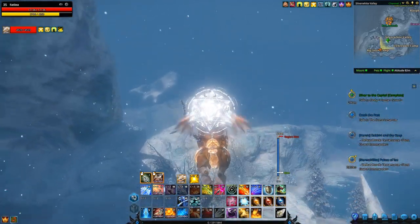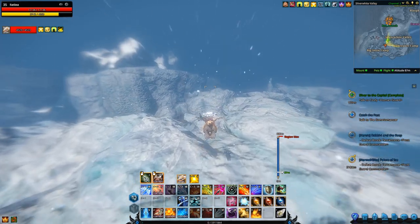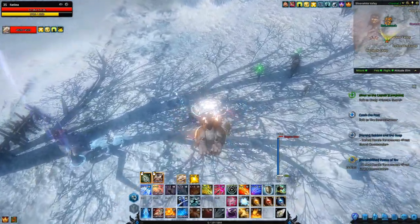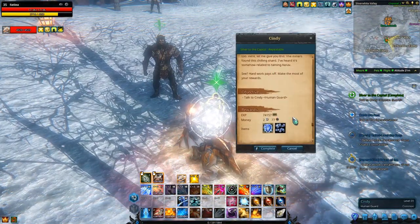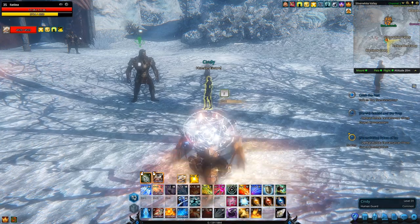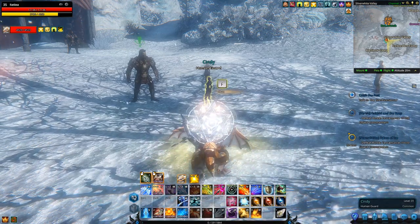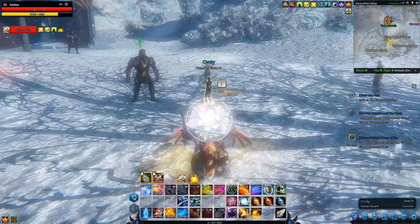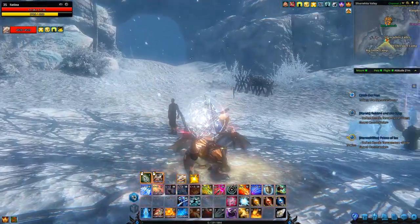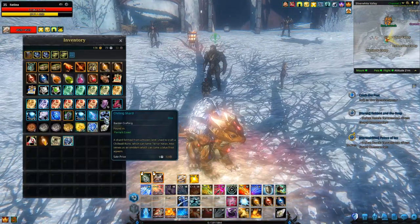Those repeatable quests are only available once a day. Once I turn this in back at the Silver White Valley entrance, the quest Silver to the Capital is also only available once a day. So even if you do get four Cleansed White Silver, Cindy is only going to accept two. You could grab the other two repeatables from the other camp so you don't have to come back, but at the end of the day you're only going to be getting one Chilling Shard per day, per character.